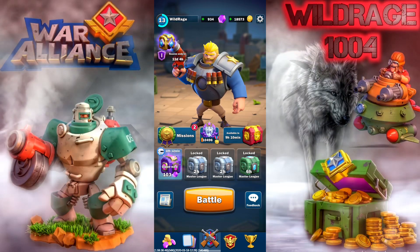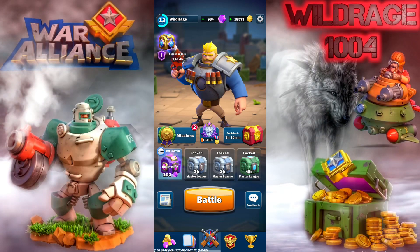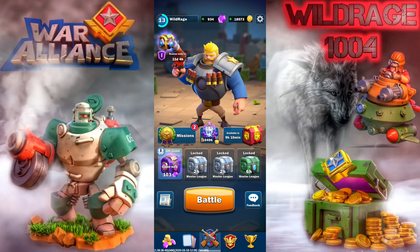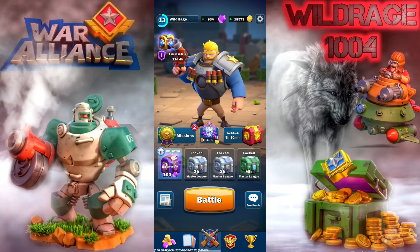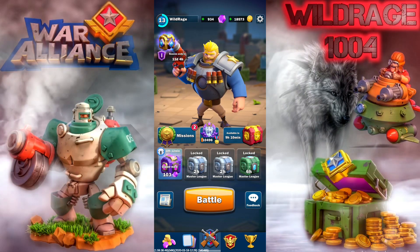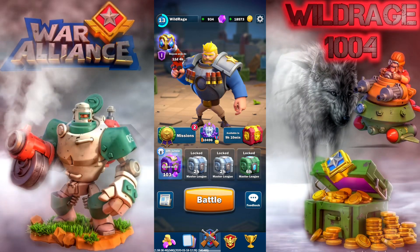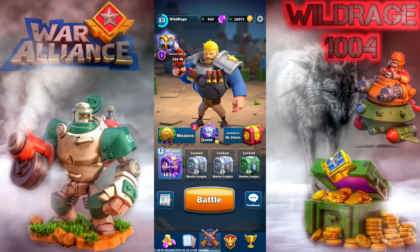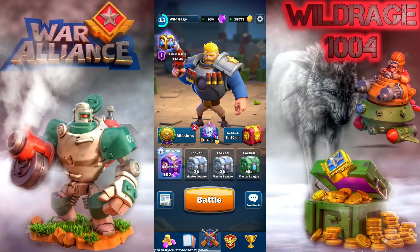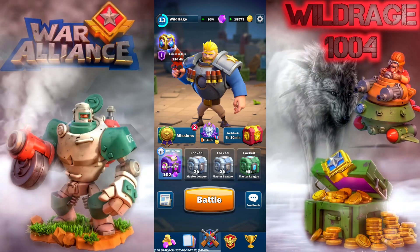We're here today to look at another deck I came up with last night, but first let's talk about the latest balance changes that happened yesterday. We have the Laser Tower: reduced power cost from 5 to 4, reduced HP from 1200 to 750, decreased range from 8.5 to 7, increased lifetime from 50 to 55 seconds, and increased the time before firing from 0.5 to 0.75 seconds.